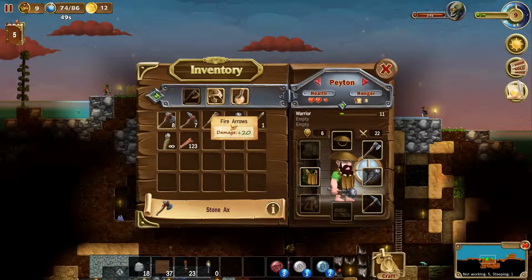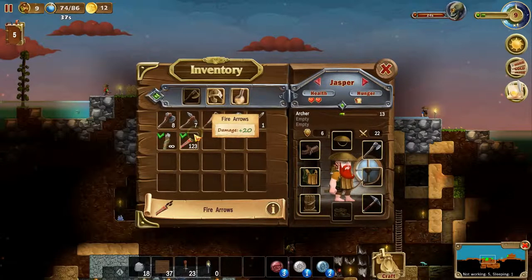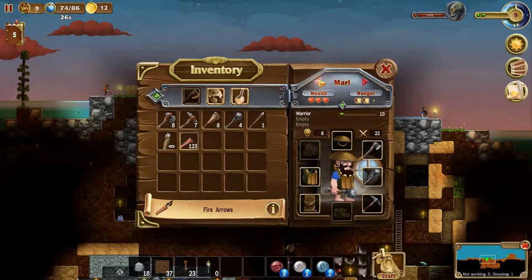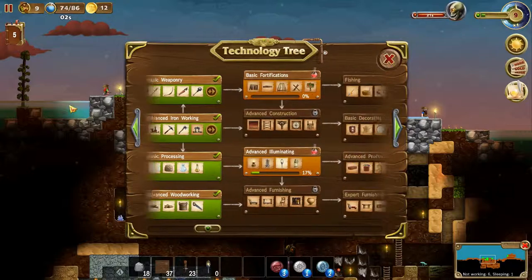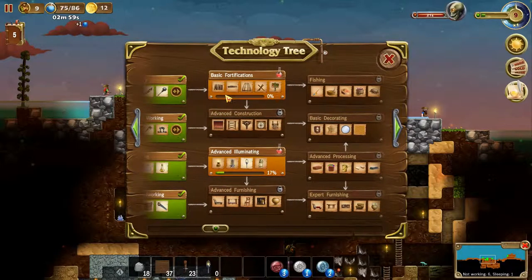We have fire arrows, so I want our three archers ready — one, two, three — yes, three archers. I'll allow them to use fire arrows. Does everyone else have their gear on? We did not select one as our mage, but I think I'll wait until we get one with the mage skill — I actually don't know if that's even possible. But we are ready. We don't have time to make any basic fortifications, so we'll work with what we have.